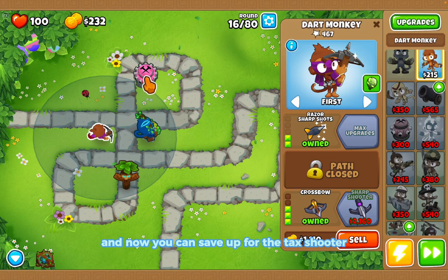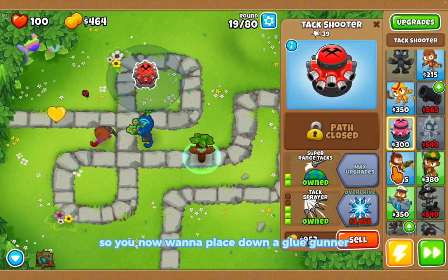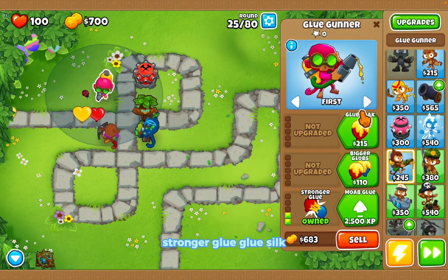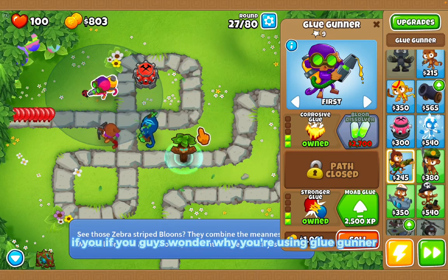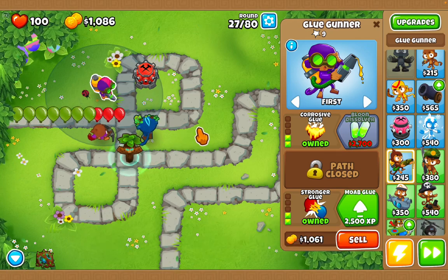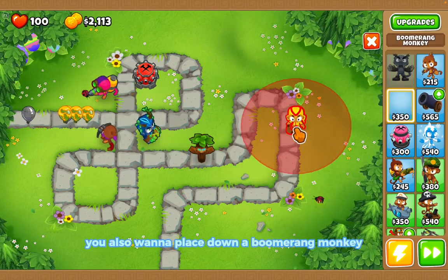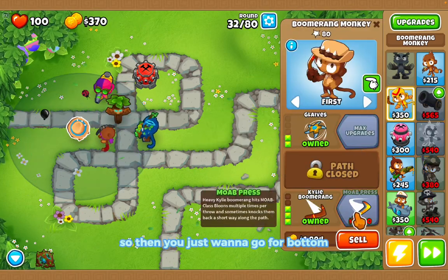Now save up for the tack shooter upgrade. Then place down a glue gunner — go for stickier glue, stronger glue, and glue soak, so basically the top and bottom paths. The glue gunner is key to slowing down the bloons. Also place down a boomerang monkey here, going for top and bottom paths.